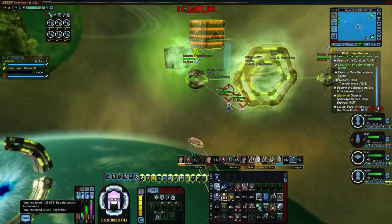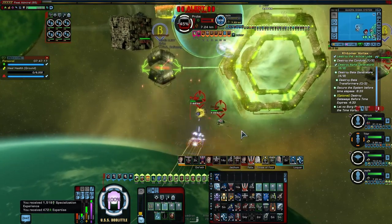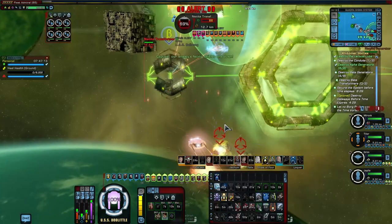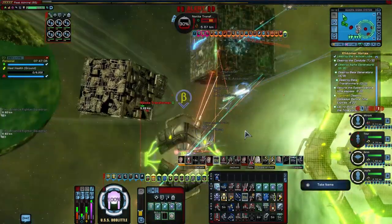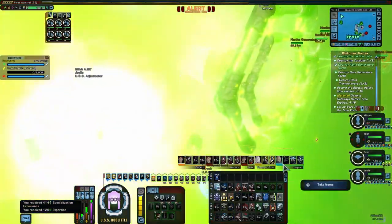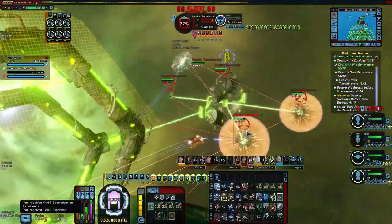Again, use a speed boost if it's available. Notice that our solo player, Tealore, has already dealt with the smaller generators on the first transformer before we arrived, while also intercepting probes. Again, we focus down the cubes before turning on the gateway to make the gateway fight easier. Generally, a well-built kinetic platform should be able to focus on the transformers without targeting generators, except maybe the first one on the way in, as spreads from entwined tactical matrices and other AOE should clean up the generators.